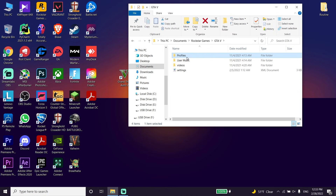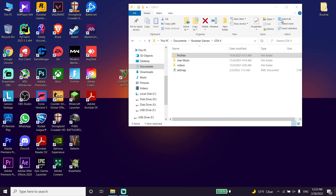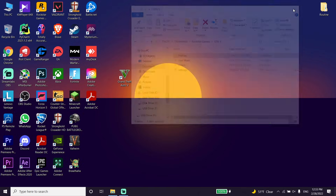Now go ahead and open the Profiles folder. All you have to do is go ahead and delete this folder — just right-click the Profiles folder, then scroll down and click Delete. Go ahead and delete this folder, then close this window.